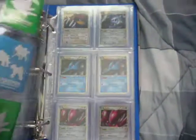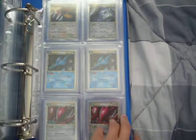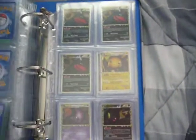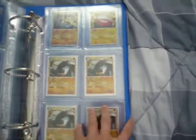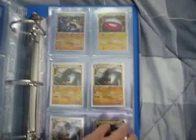Flygon Level X is probably not for trade. I just wanted to show you guys all my cards, so I even took out cards that are in decks, such as the 4 Dawn Fan Prime — none of those are for trade. So that's it for my Awesome Binder.